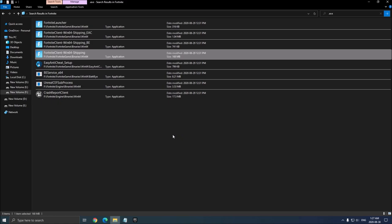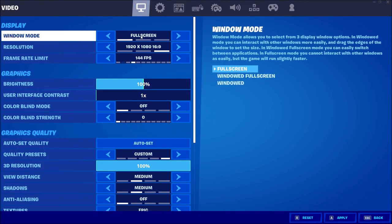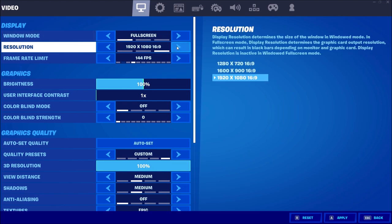Now we'll go inside the game and I'll show you what to tweak. First, Window Mode — make sure you're using Full Screen. Don't use Windowed Full Screen (the borderless one), as you will lose FPS. Resolution really depends on your monitor. I'm playing at 1080p. If you're playing at 1080p and after all my guide steps you're still struggling with FPS, I recommend switching to 720p resolution — it will help you a lot.